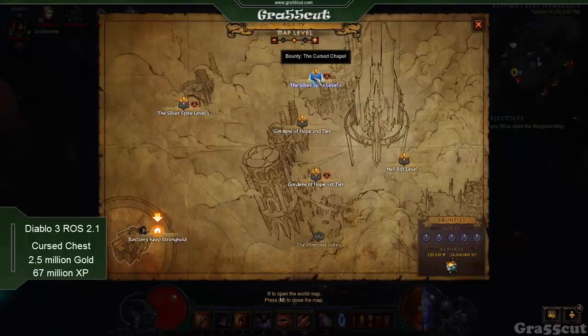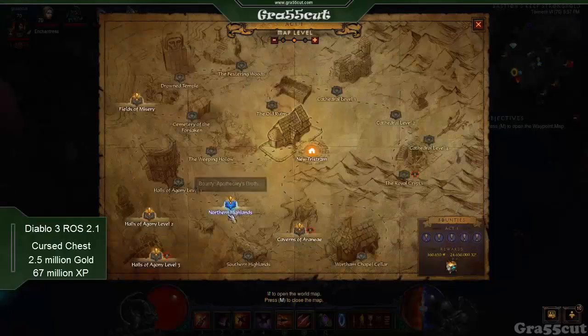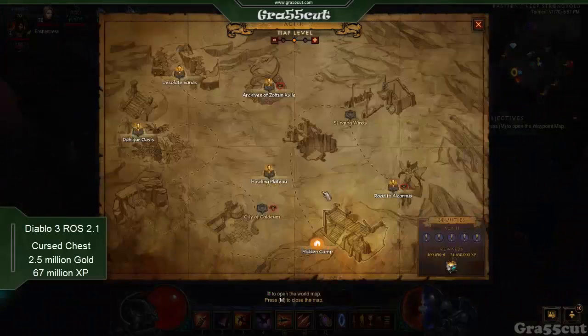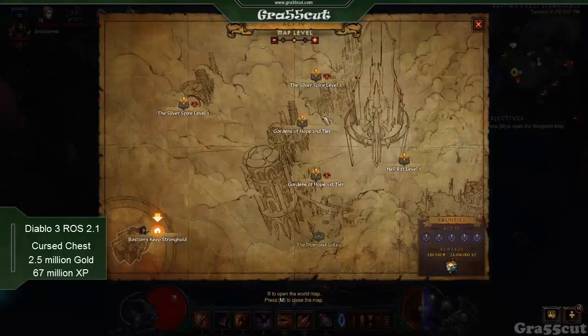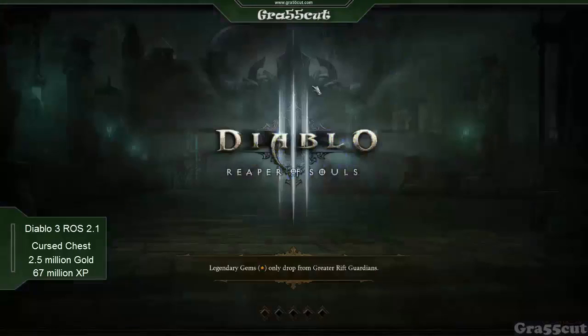Some spawn locations are: the Silver Spire in Act Four, Halls of Agony Level Three, the Old Ruins in Act One, and also Act Two's Howling Plateau. Those are where cursed chests usually spawn.